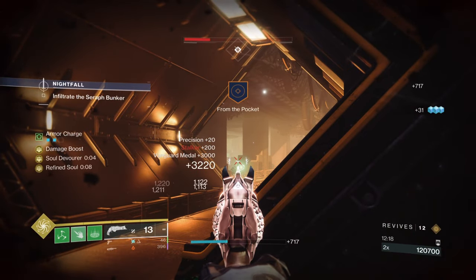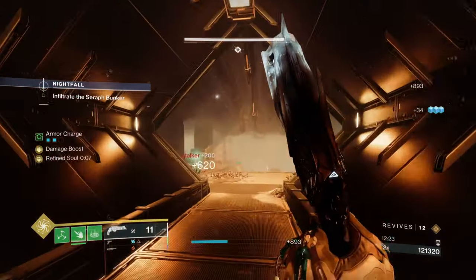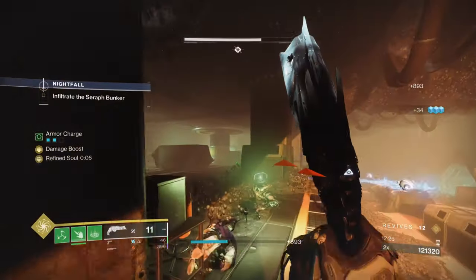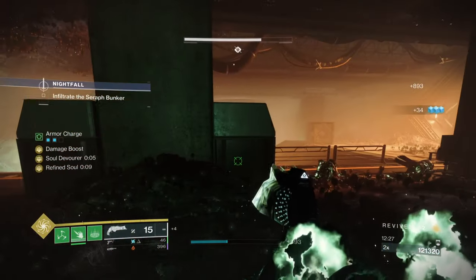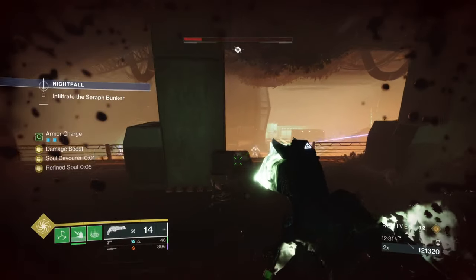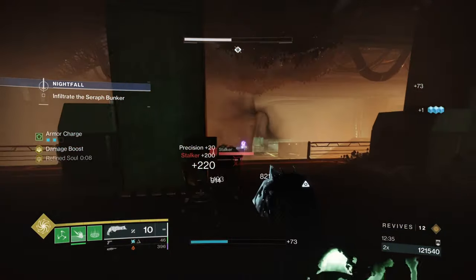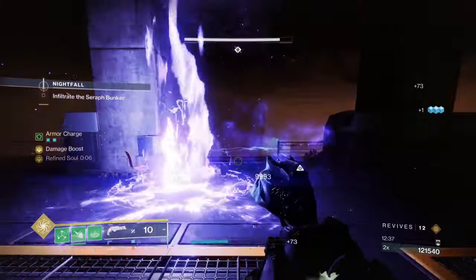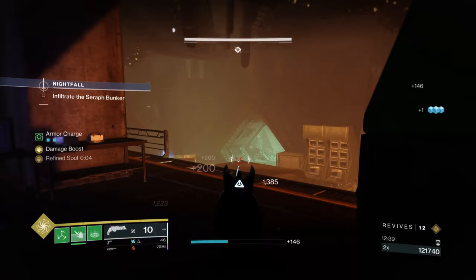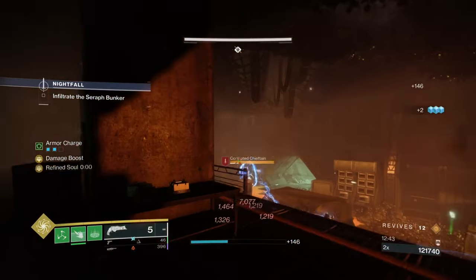Running through this section quickly. Without Roaming super I can't just pop it and run through, so I'm showcasing Fawn gameplay. It's good in run-and-gun situations where you can kill ads and pick up orbs. But when behind cover fighting from range and unable to pick up orbs, it loses potency - which is why Shoot to Loot would help.